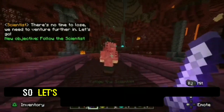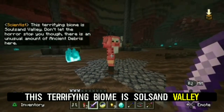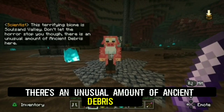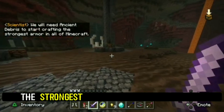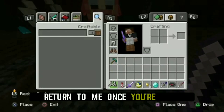So let's follow him toward the Soul Sand Valley Mine! This terrifying biome is Soul Sand Valley! Don't let the horror stop you though! There's an unusual amount of ancient debris here! We will need ancient debris to start crafting the strongest armor in all of Minecraft. Take this pickaxe and collect 8 pieces of ancient debris! Return to me once you're done!